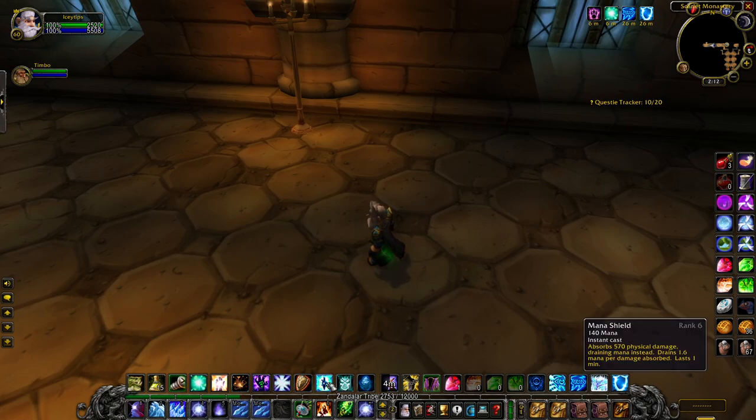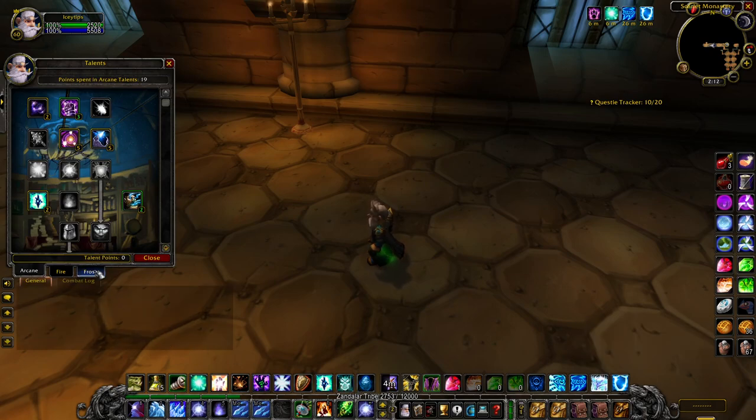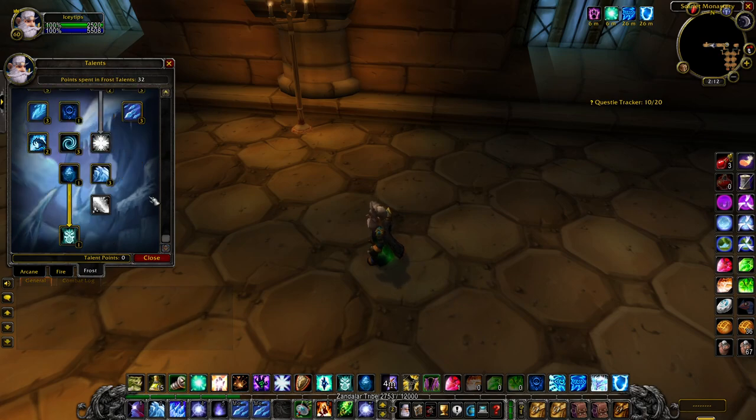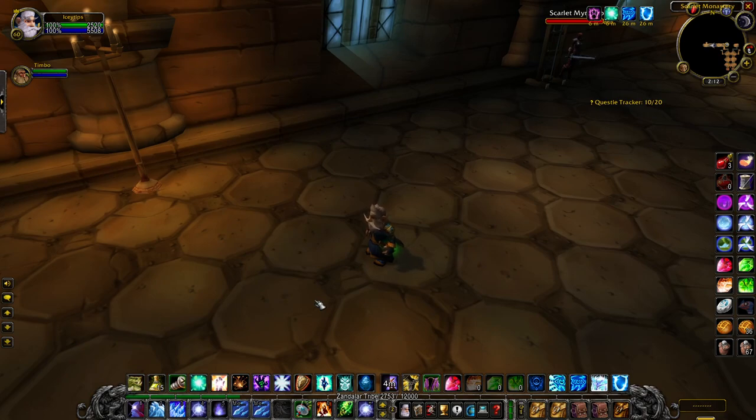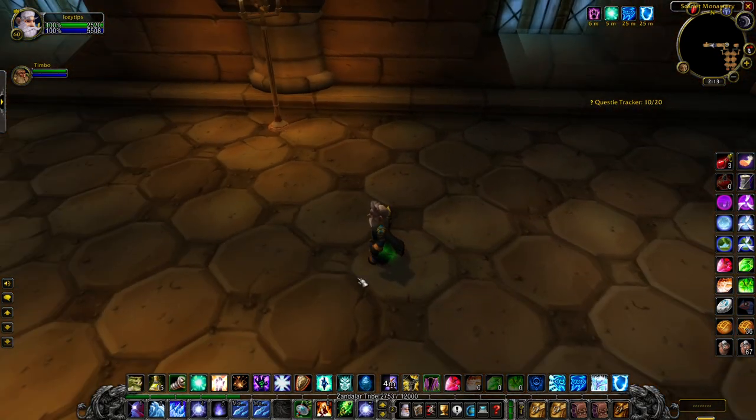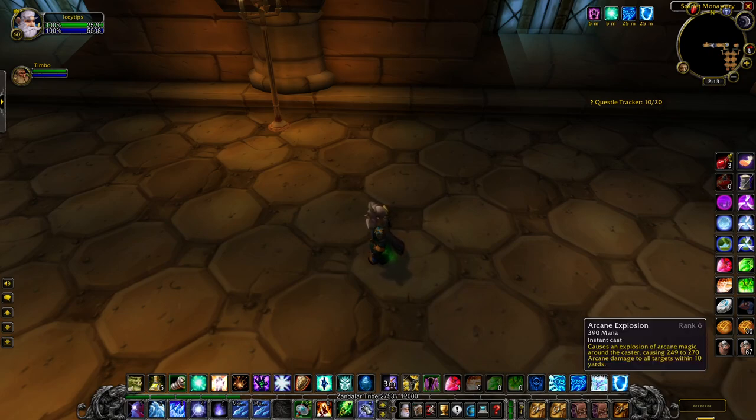Once you're starting, put up Mana Shield and Ice Barrier. Every single spell you use has to be rank one except for Blizzard, because that will be your main damage. Cone of Cold and Arcane Explosion can be rank six as well for some AoE, and the same with Flamestrike — but that's mainly for the Armory side.